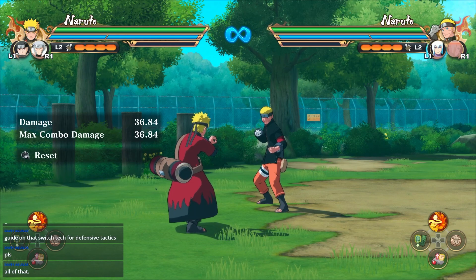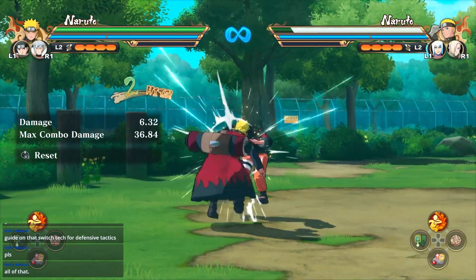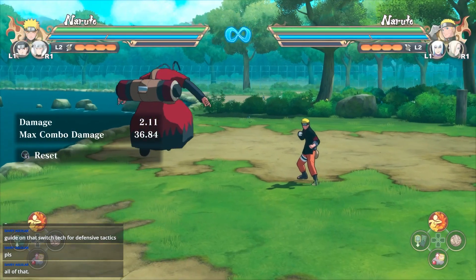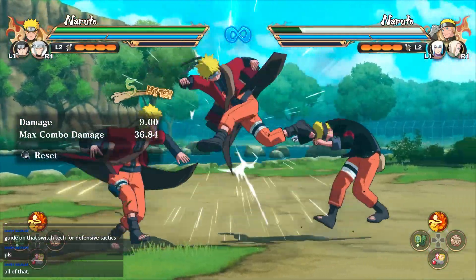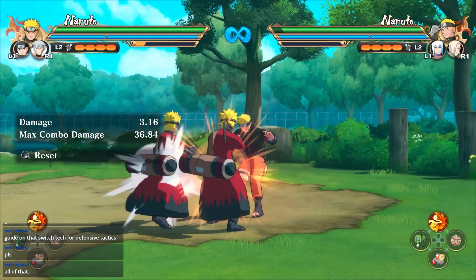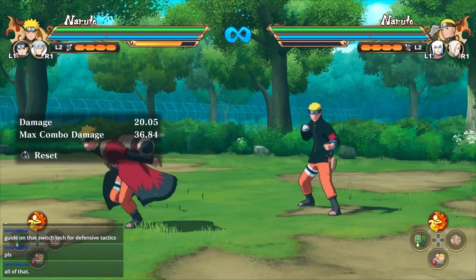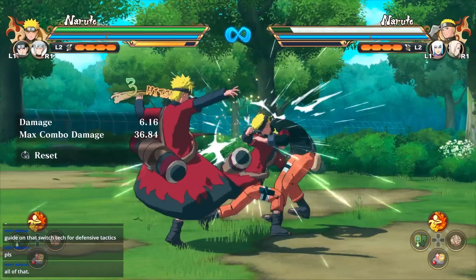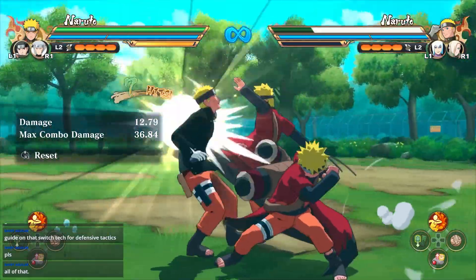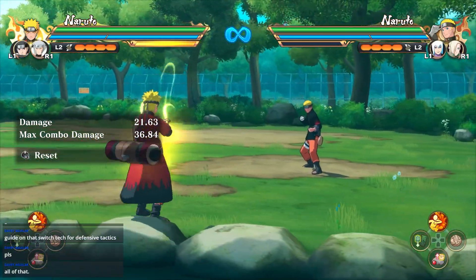The best thing about infinites is that if a person calls out their supports, you can literally jump-block while you're doing an infinite. So if they were to call out Suigetsu while I was doing the jump pot tick, I would be able to block his attack no matter what — it's a guaranteed block, you can air block. Whereas if I were doing a crumble, if they call out a support I'm already stuck in animation — I can't block no matter how much I bash the block button. But here, I can block; I'm safe.